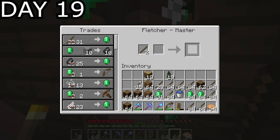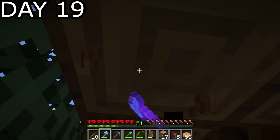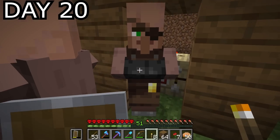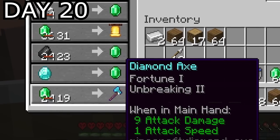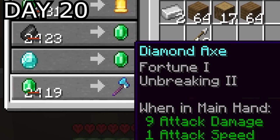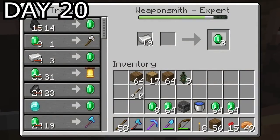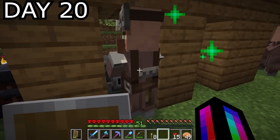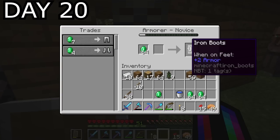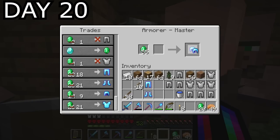Day 19, I traded much of my hard-earned wood with fletchers and then spent the rest of the day tree harvesting — I needed more wood. Day 20, I got my weaponsmith to expert level where I was surprised to find he would also sell me diamond axes, as well as my toolsmith, though these had Unbreaking 2 instead of Efficiency 3. I killed the iron golem around the trade hall to get enough iron to get the weaponsmith to master level, where I was now able to buy diamond swords. Then I got myself an armorer and traded him all the way from novice to master level, where I was able to get full diamond armor.